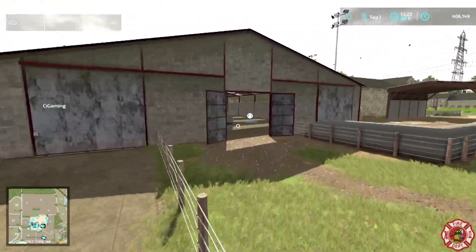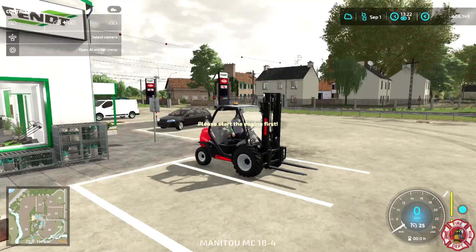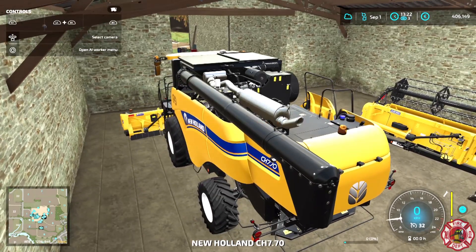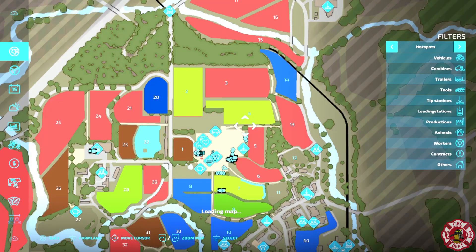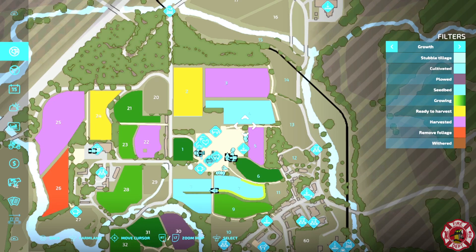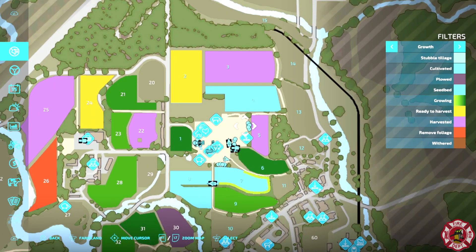I think I'm going to jump into the harvester unless one of you guys wants it. What are we harvesting? The sorghum's ready to go — chicken feed. Exactly. We can get the sorghum going. The sorghum is the only thing, not counting the grass, that's actually ready to harvest.